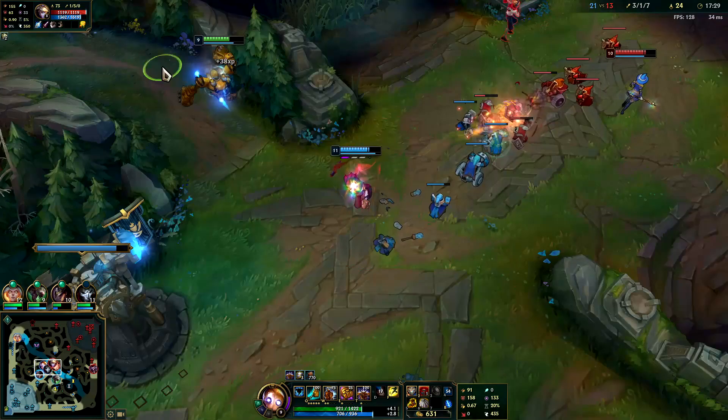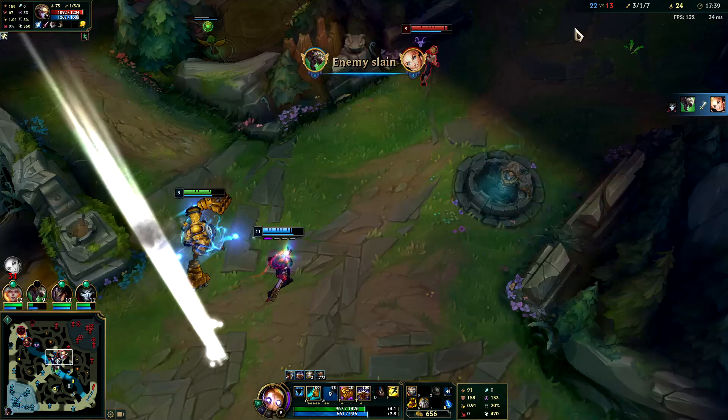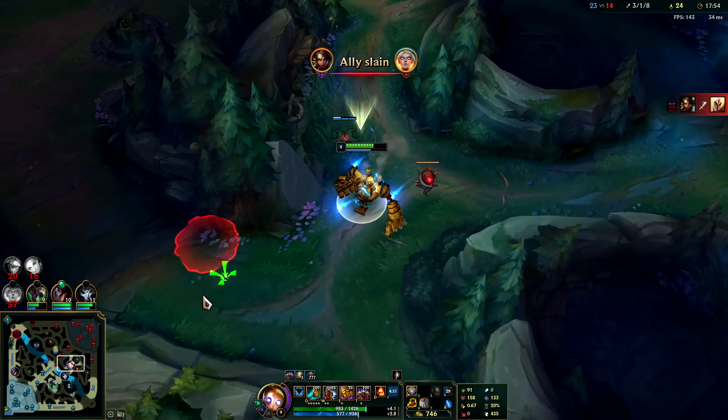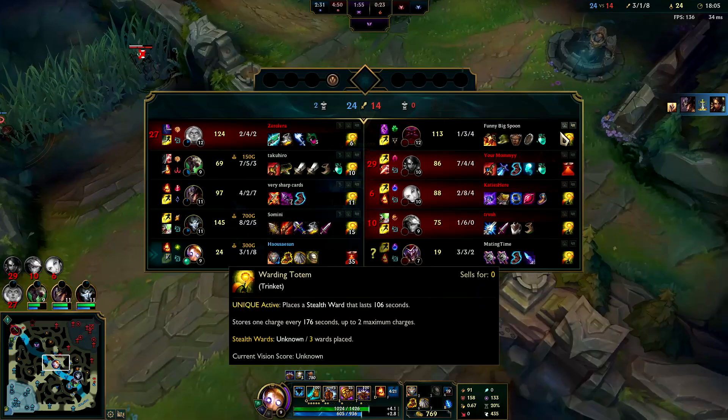Okay here we go, it's our time to shine - let's just let him step up a little bit more. Auto attack, E reset - I'm gonna hold on to my R, I don't want to kill steal it, I want Jinn to get the gold. Where did he go? That's what I hate about Shaco - you think you're chasing a dude and he's on the other side of the map.